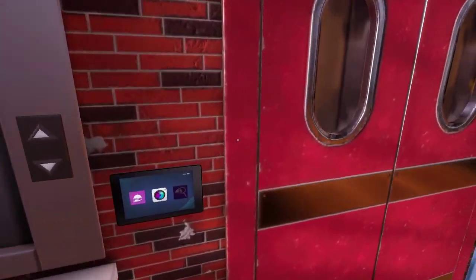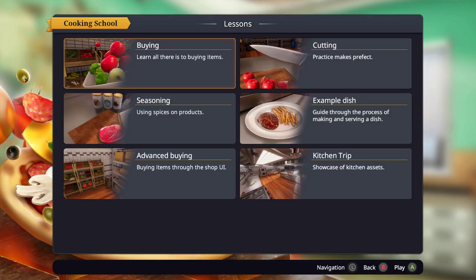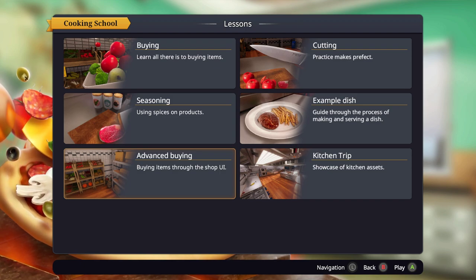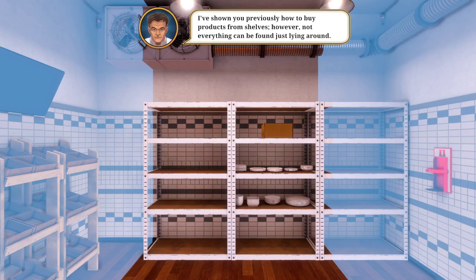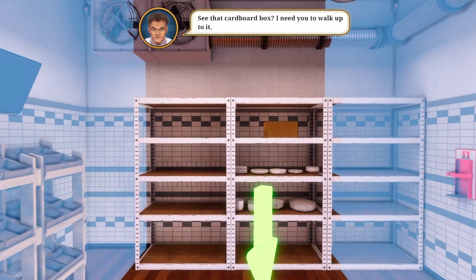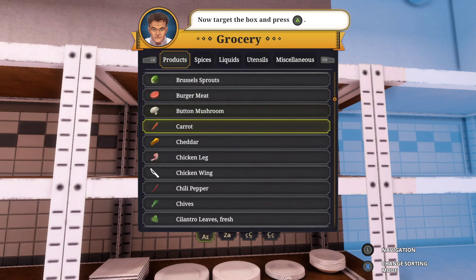Congratulations, you served the food dish. How did it feel? God damn bro, this game is hard. Advanced buying. Well dude, let's check this out. I've shown you previously how to buy products. Today, you'll learn how to buy everything you need. See that cardboard box when you walk up to it? God damn, there's so much stuff. I pressed A.